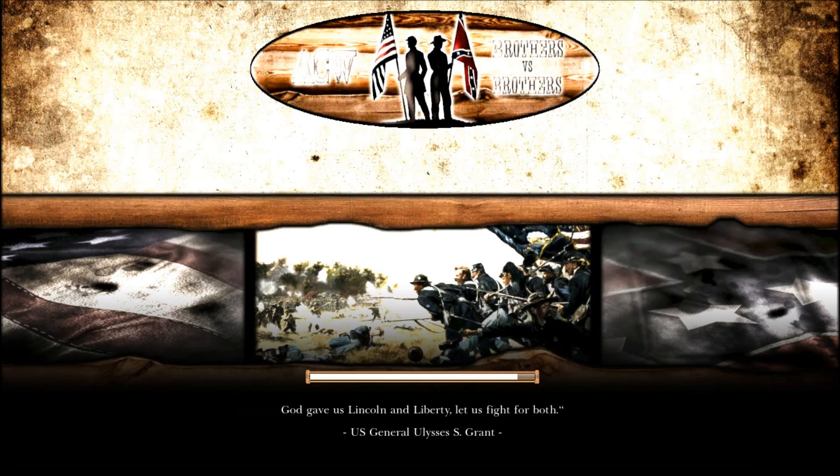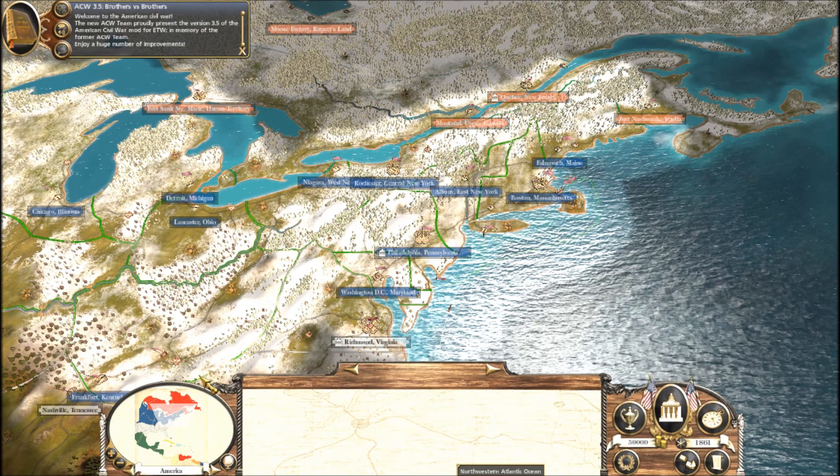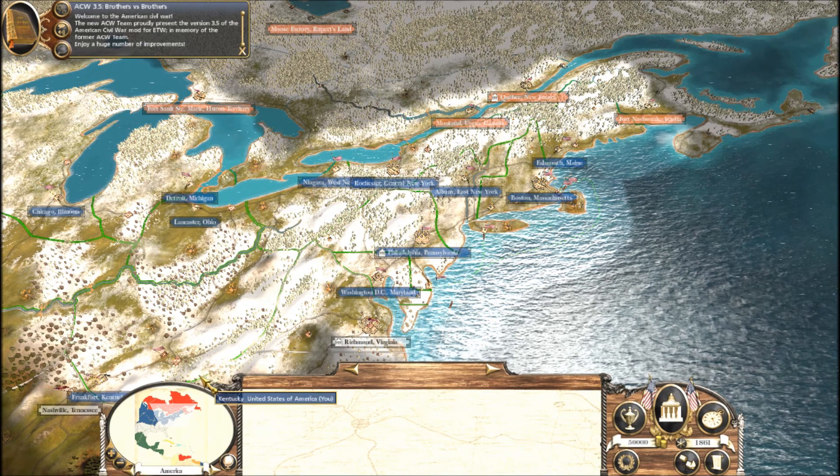Just leave the names you want in the comment section below. The names are going to have to be First Come, First Served in this mod. For Empire you can increase as much line infantry as you want, but in this game you get Vermont Volunteers, Connecticuters, and Rhode Island Volunteers.